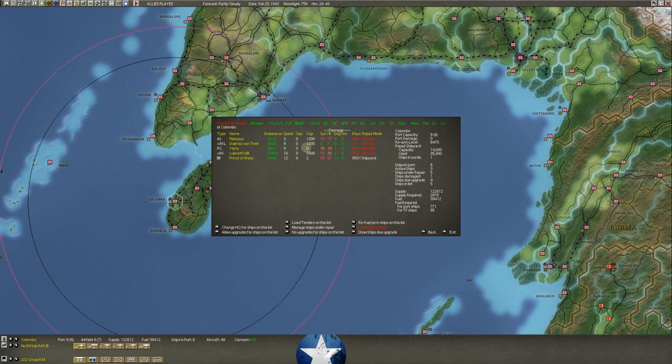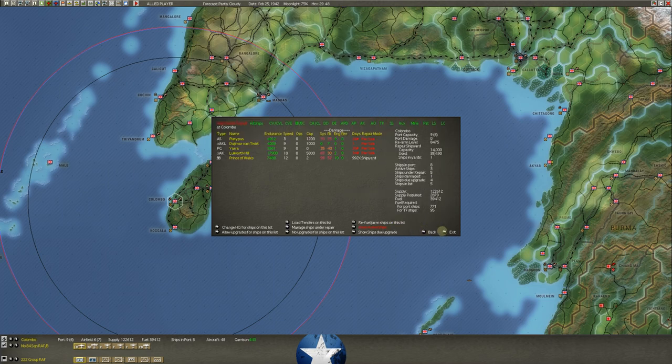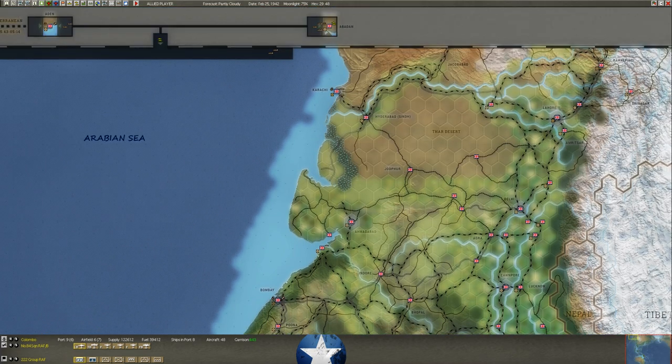That's the Prince of Wales situation. We've got other damaged ships — the Platypus AS. These submarine tenders often have a huge victory value, sometimes 30 points. This one is only 11, which brightens my mood a little. Let's go look at other things around the map.